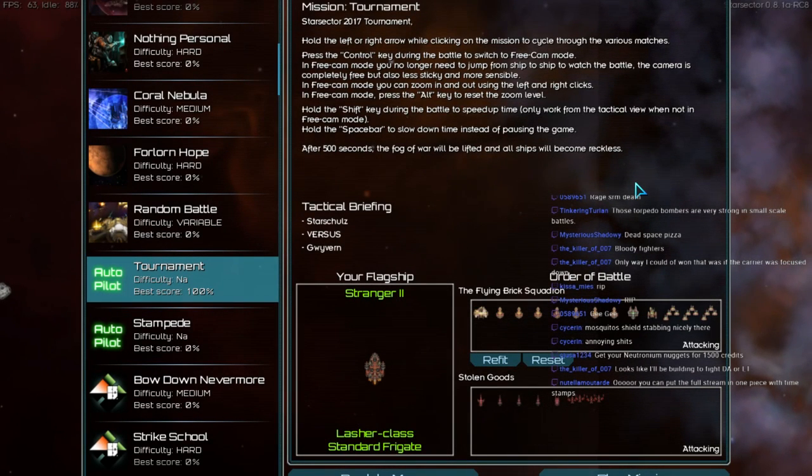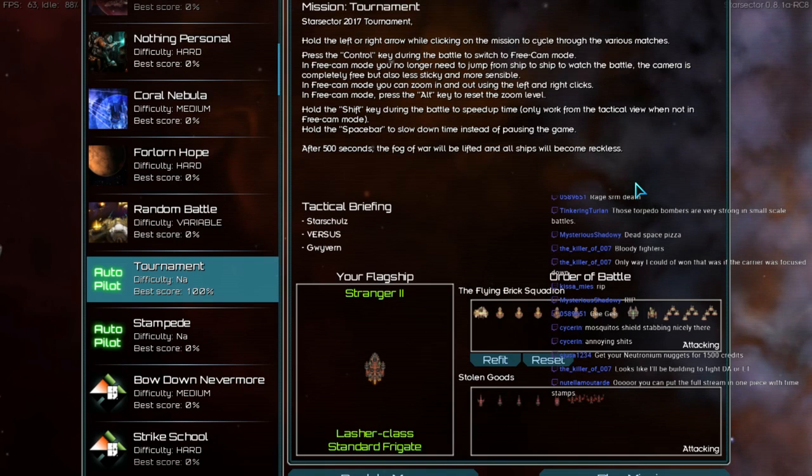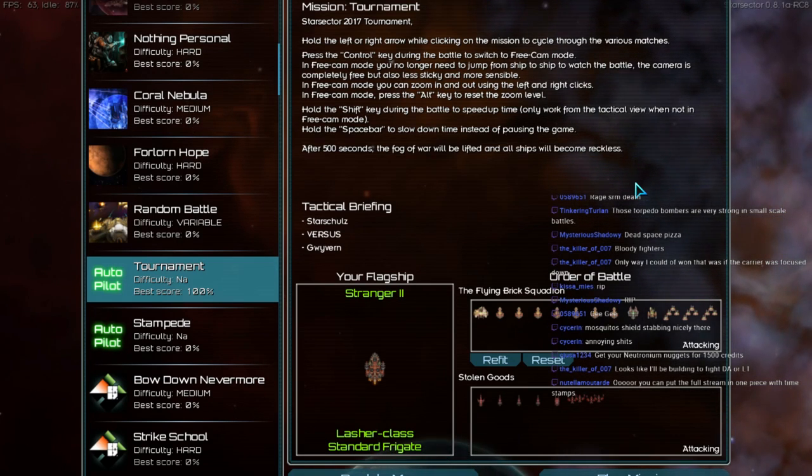The next battle is Starshutz vs. Gwyven. I'm gonna go Gwyven. If you're wrong, tell me now. You have 30 seconds to comply.